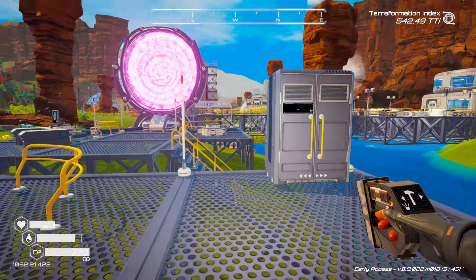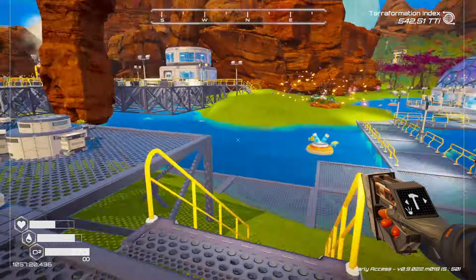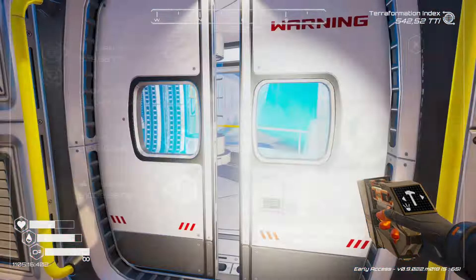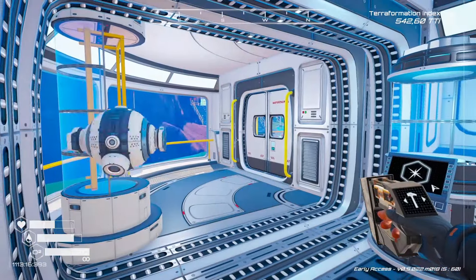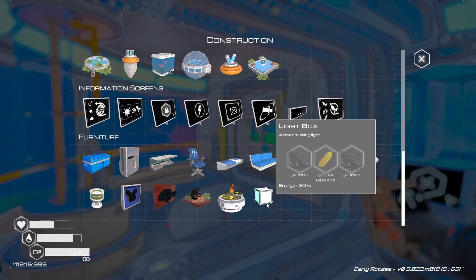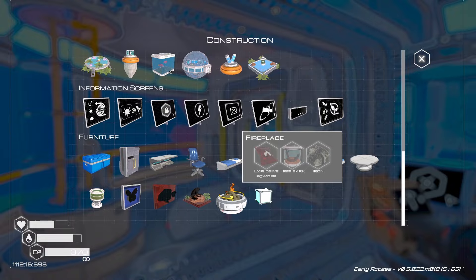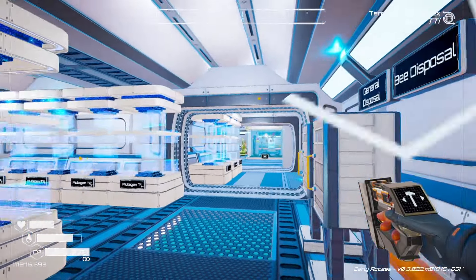That's sorted. We need to go to our console and get the light box sorted as well. Decode microchip - light box. Let's see what it needs: solar quartz, silicon, and silicon.